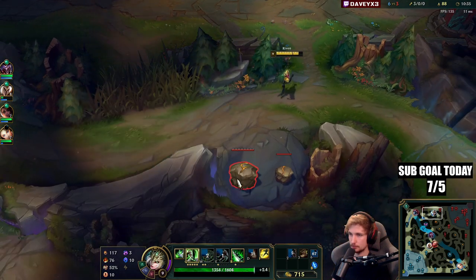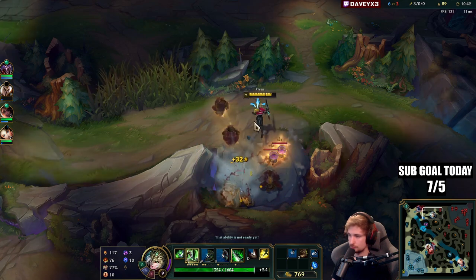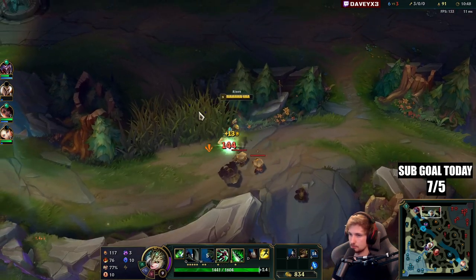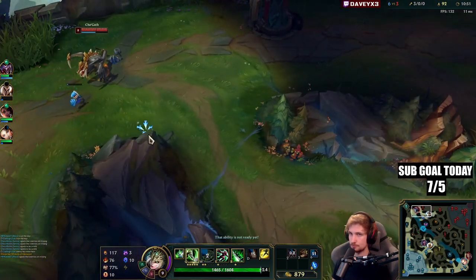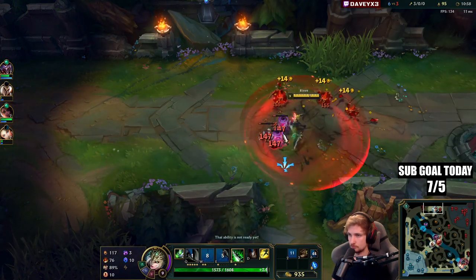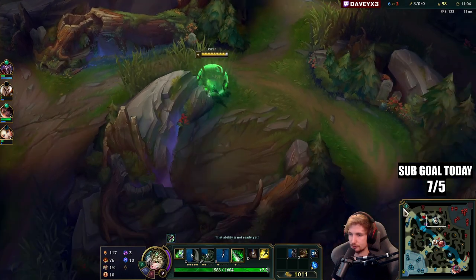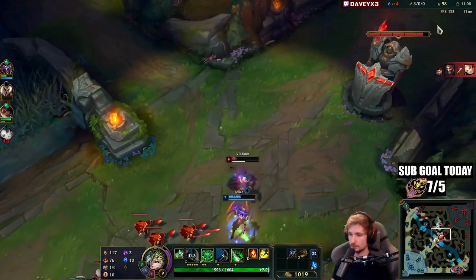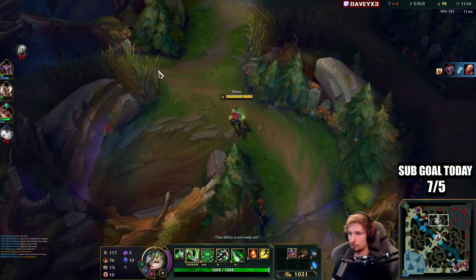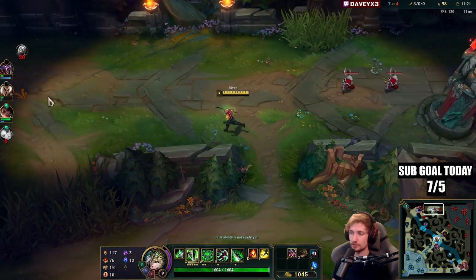Let's go for the jungle camp up here. Since Singed could be coming top lane at some point, I'm not going to overextend. Cho'Gath is still up there so I'll go for the red buff. Now we're farming between the two turrets and at the same time we have a lot of pressure — we can go for jungle camps, kill Zinsao, go mid lane. We have a lot of choices here.